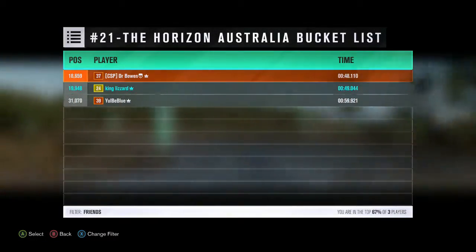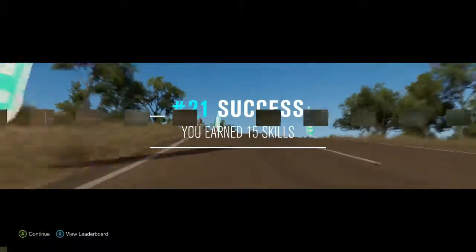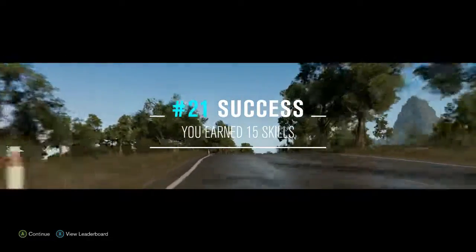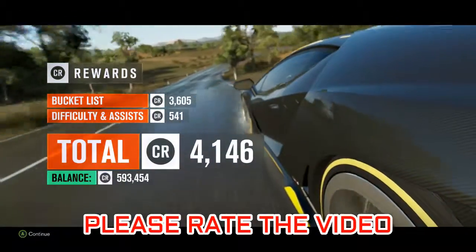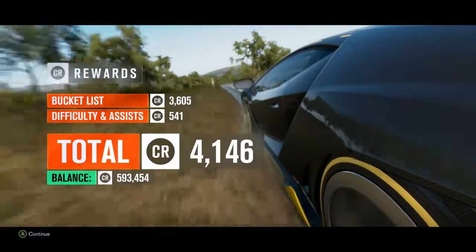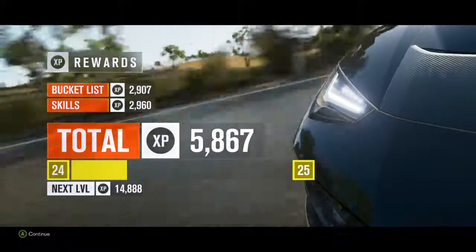Now I wasn't actually using assists there, however if you're finding it difficult, do put the assists on for traction and stability. The game at default — I don't know if it grabbed my original save data from Forza Motorsport 6 — but at default I was quite surprised to find that Forza Horizon 3 for me had assists for STM and traction turned off, so if you're finding it a bit hard driving cars, do check your setup.